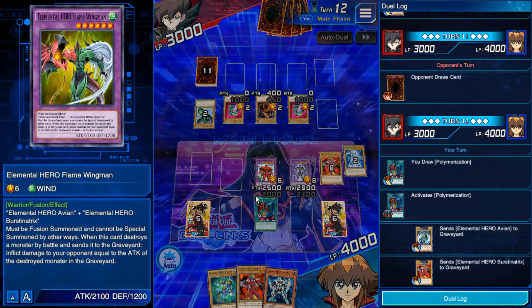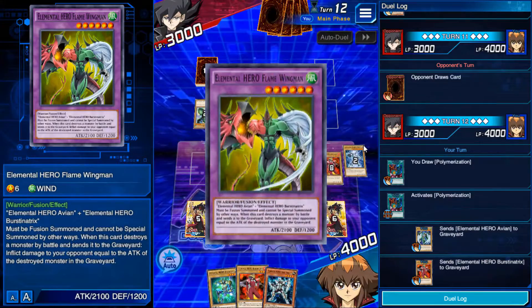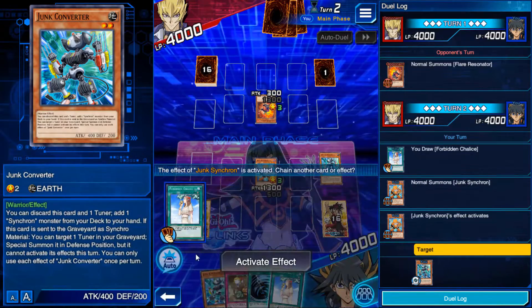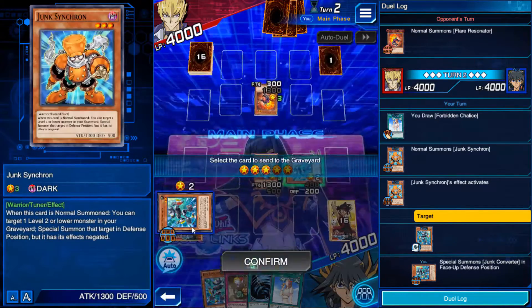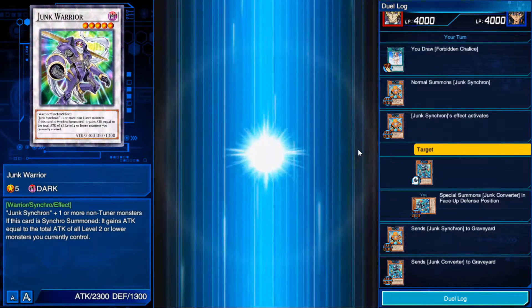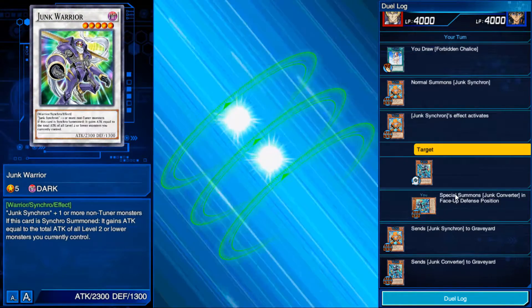First, we have fusion monsters, which require two named materials and normally a spell card to fuse them together. Next, we have synchro monsters, which require you to have a specific type of monster called a tuner and one or more other monsters. You must add together the levels of those monsters to match the level of the synchro monster you wish to summon.